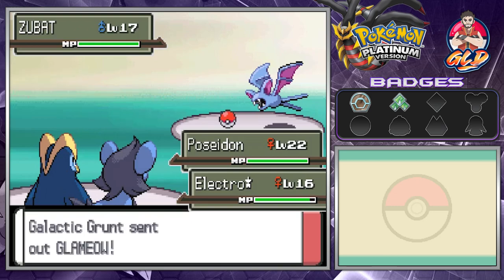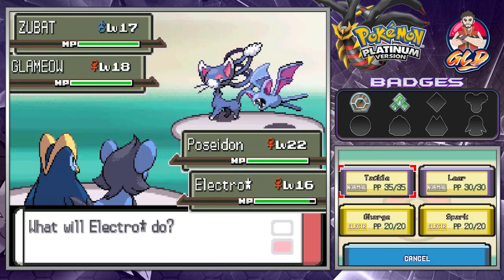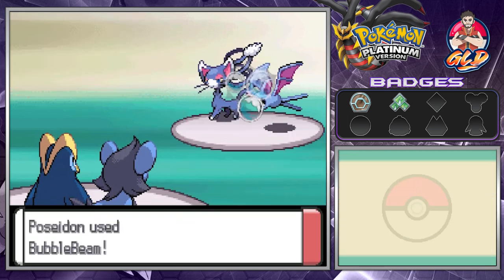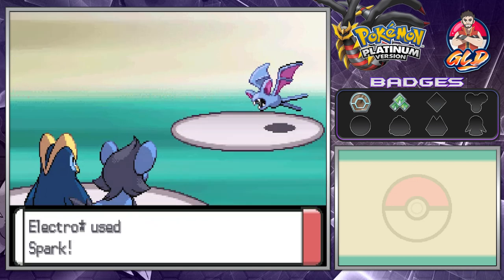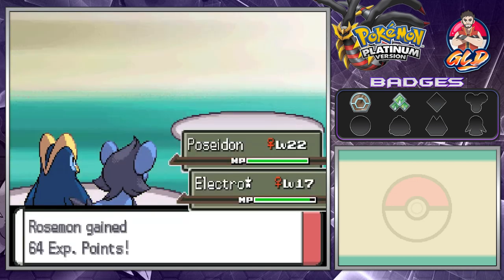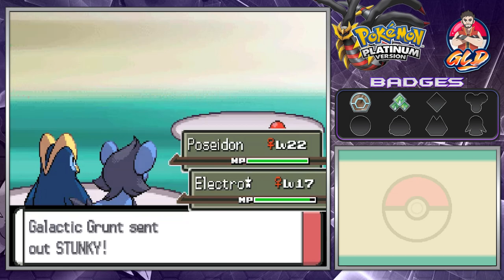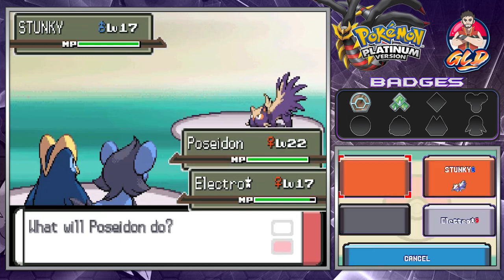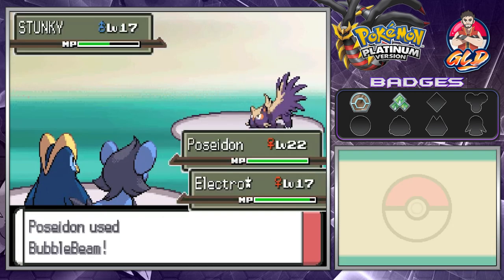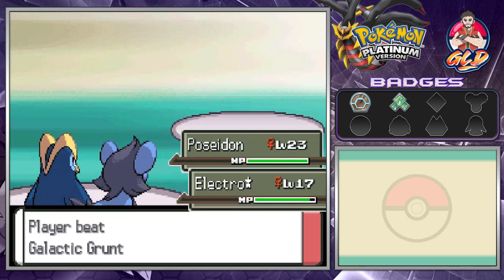Here comes a Wing Attack — not very effective. We hit with Bubble Beam on one and Spark on the other — bam! Electro Star is level 17, kicking butt and taking names. Just like that we win. Then he sends out Stunky — I hate this Pokemon. Same thing again and just like that Poseidon grows to level 23 and we are victorious!